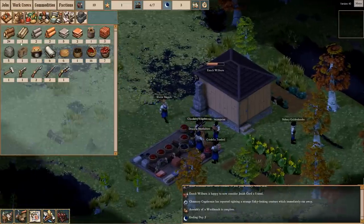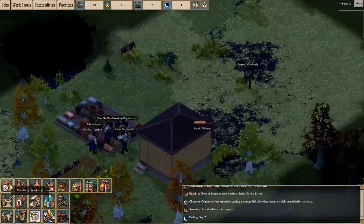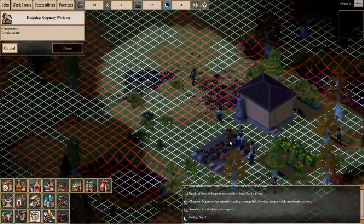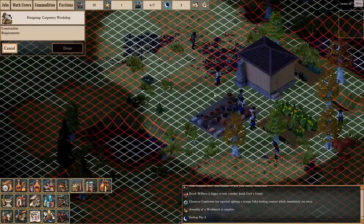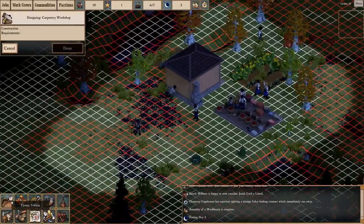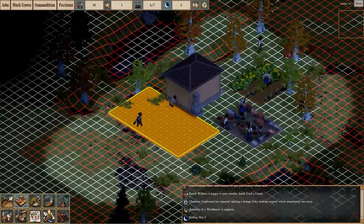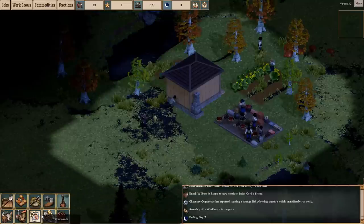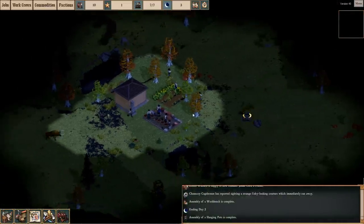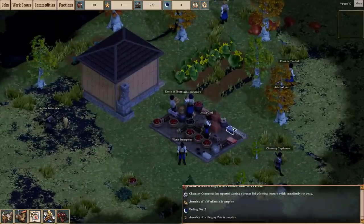Taking a look at our commodities, we have a lot of wood and a decent amount of rough stone blocks, and I think we have everything we need to build a carpentry workshop. So let's get one of those set up and expand our colony. I would actually really like to build it right over here behind the kitchen.